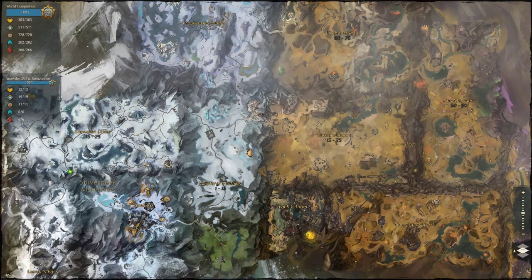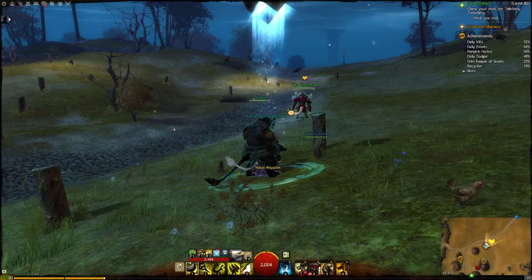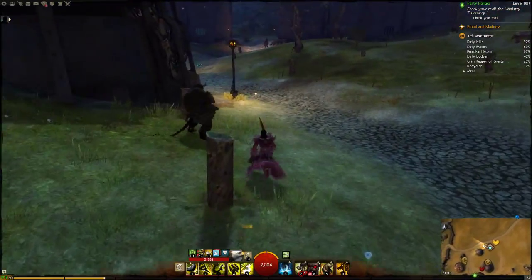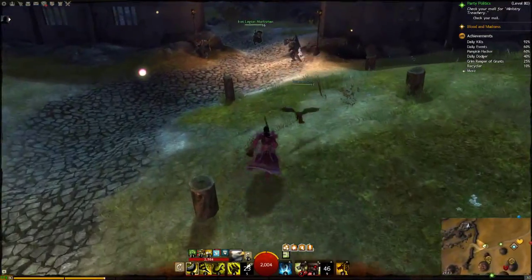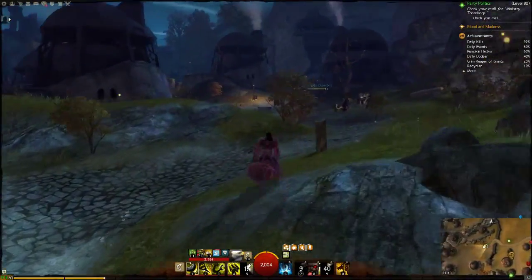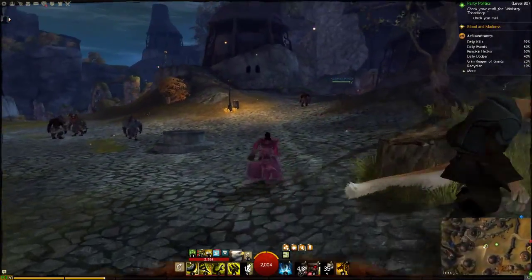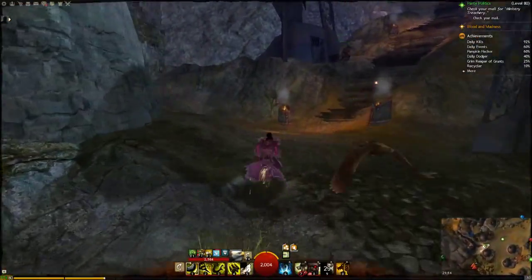Next, go to Diessa Plateau and head here to Nolan Waypoint. At Nolan Waypoint turn east — then aim for the vista. It's south-west, I mean, sorry. So here you have the vista and now you will see exactly how much I suck at jumping.